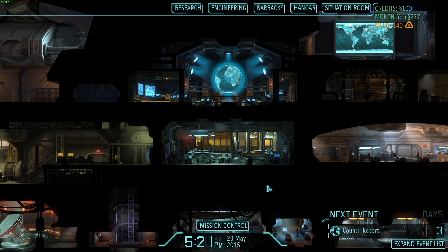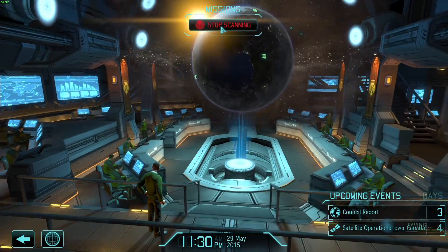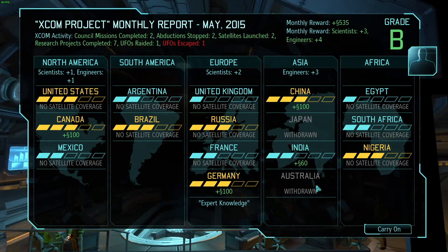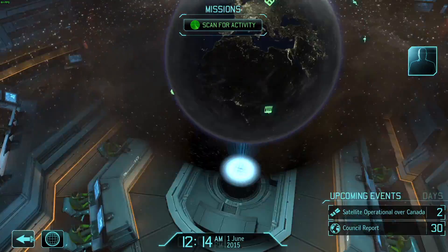Welcome back to XCOM Enemy Within. We've got a council report coming up in 3 days, and then a satellite will be operational over Canada, which we really need. Let's go to mission control and see what's happening. We got a B — not bad. We lost one UFO but overall we did pretty well. Monthly rewards increased overall, so that should give us a bit of money.